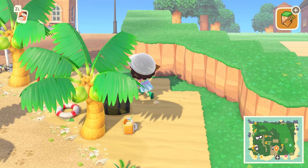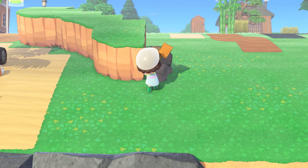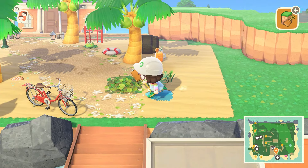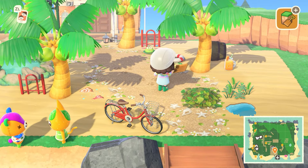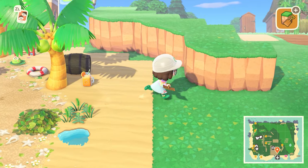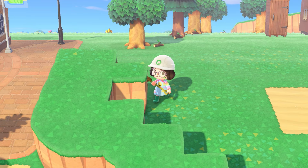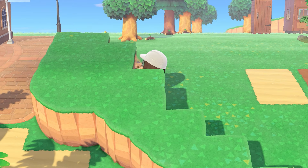I'm thinking something a little bit diagonal over here and then ending it right here, so we have plenty of walking space and room to maybe sneak a tree in. The cliffs definitely add to this entrance area. I don't know if this entrance is gonna stay like this, but at least for the moment it does look cute. I'm just gonna keep terraforming and check in once I figure it all out.